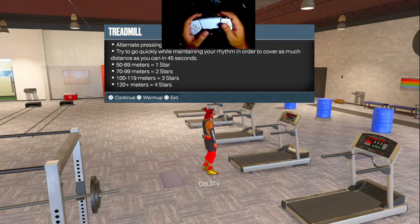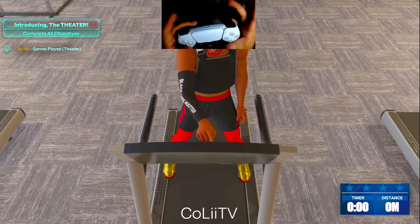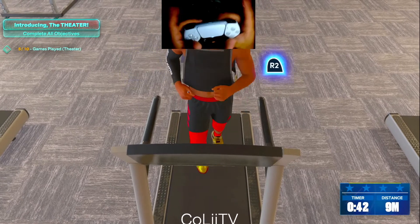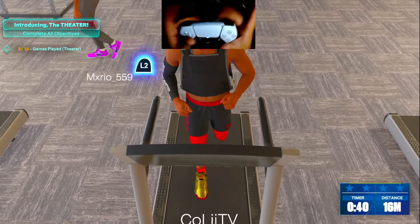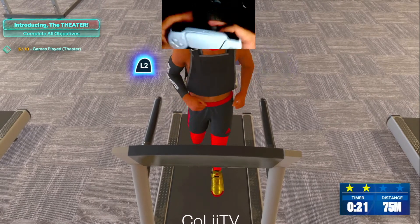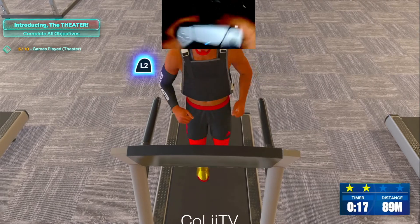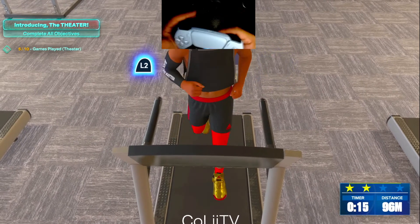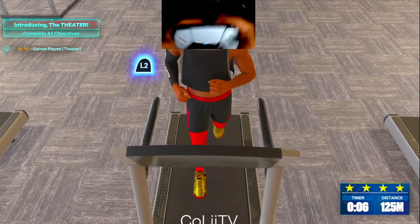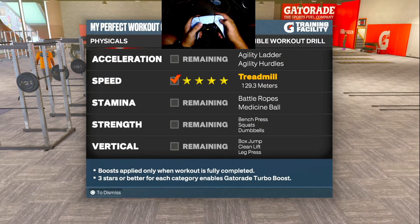We're at the treadmill. The key to this exercise is to just start mashing L2 and R2 before the clock even starts. Even if you fall over, just continue to mash L2 and R2 as much as you can. You can see I'm going middle fingers, then switching to pointer fingers and rocking the controller back and forth. We got four stars on the treadmill — pretty simple.